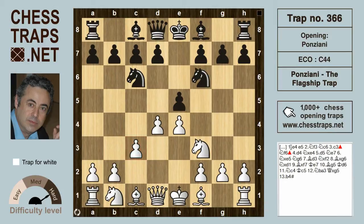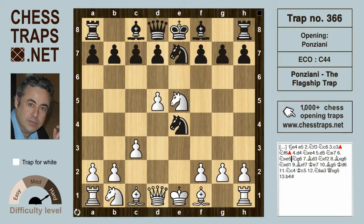The knight on b1 can't get to c3, its natural defensive square, but white goes for the d4 thrust anyway. Black could take on d4, but knight takes e4 is probably even more popular. White's also good in-between move d5 hits the knight on c6, the knight retreats to e7, and white gets his pawn back.